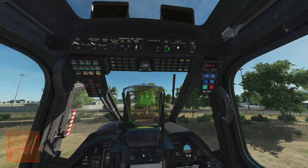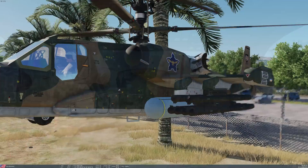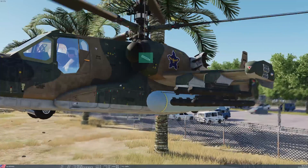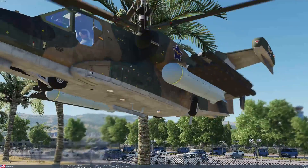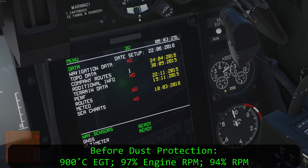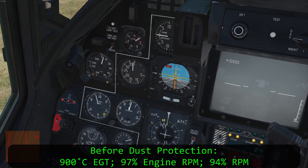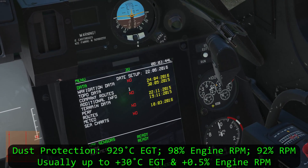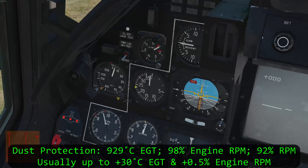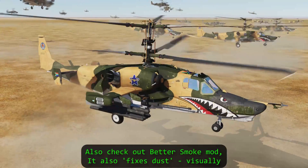The fix for dust is simple: flip the dust protection switch down. The PZU directs some bleed air back to the front of the engine and vents out some of the dust particles collected in the separator. Dust protection's bleed air makes your engine lose a bit of oomph and generates a little more heat. So if you're barely maintaining lift, watch that putting on dust protection doesn't crash you. And if you're in icy conditions and really need to be low, maybe keep the anti-icing on but stay above four meters from the dirt.